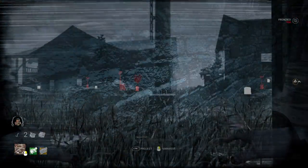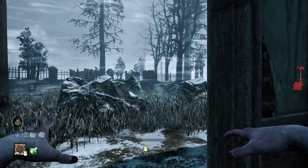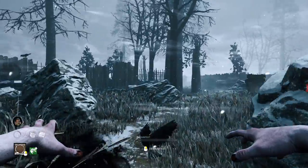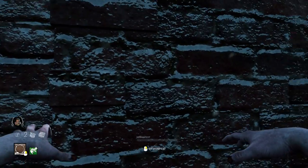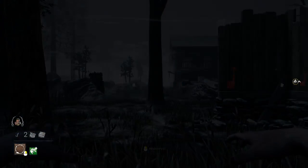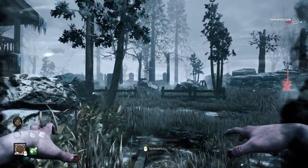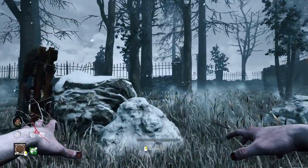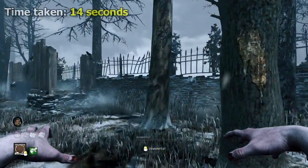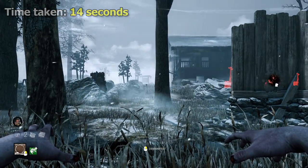Moving on to the Onryo — this is where things get a little tricky, as Sadako had to take a slightly different route due to the position of her TV. That's a downside of her power: she can't choose the exact point to teleport to, but instead has set points. With her teleport paired with her Bloody Fingernails addon, which increases her post-projection speed by 50%, the quickest time she got across was 14 seconds, tested across two separate TVs.